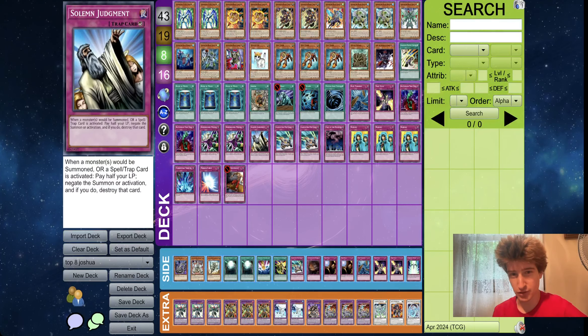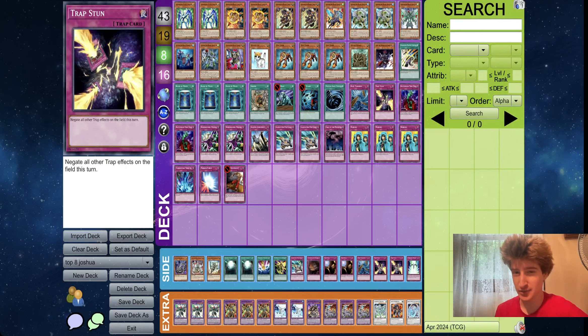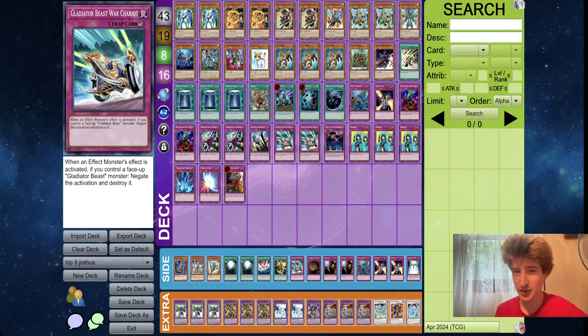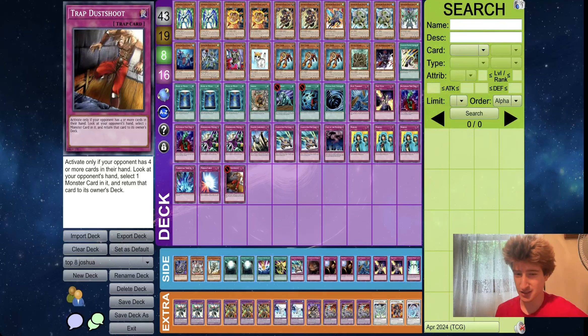We got Torrential, Mirror, Dust Shoot, Solemn — all the good ones. Only double War Chariot. I feel like everyone's only playing double War Chariot, and I'm not a Gladiator Beast expert — we all know how much I hate this deck — but I feel like if I played it, I would play three, because the deck is so much stronger when you open it than when you don't. Triple Waboku in here, so a lot of Wabokus. One Trapstone, one Dust Tornado, Cold Wave, Heavy Storm — a lot of Spell Trap hate in the main deck here. Gore's as well. And then we're on the Rescue Cat version with the Test Tigers and the Prismas.